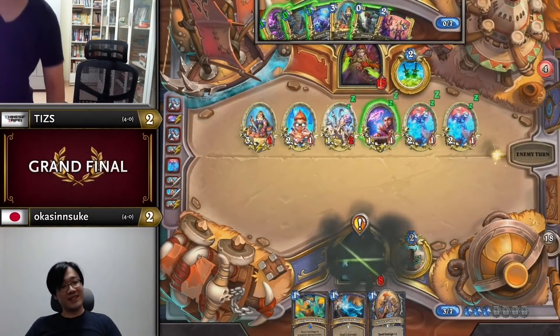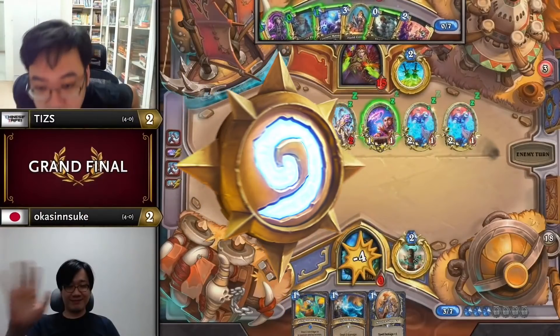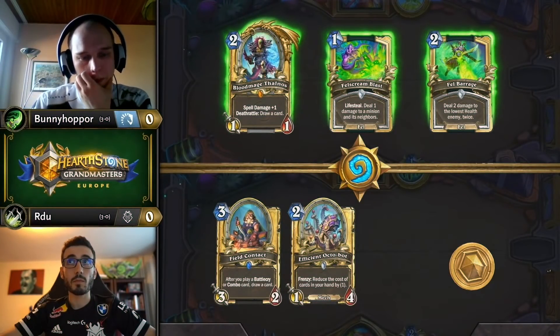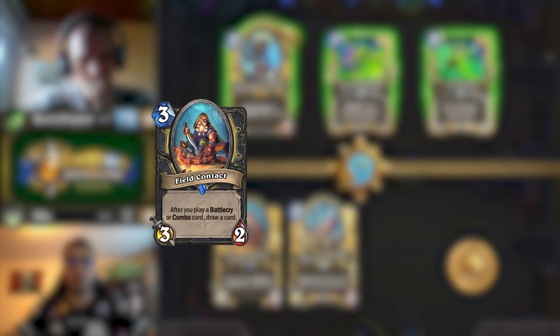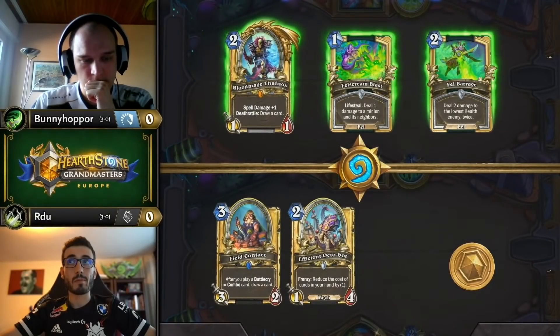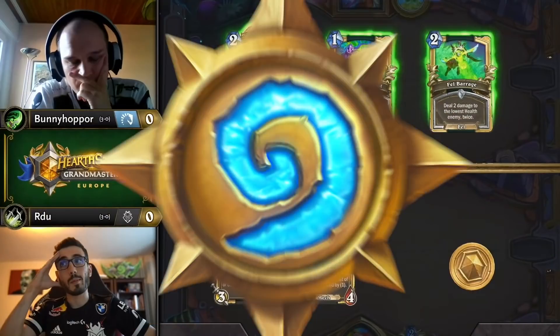The tough part is identifying which plan to go for: Combo? Board? Or a mix of both? No matter which gameplan you're going for though, 2 cards are absolutely essential: Field Contact for your draw engine, and Efficient Octobot for discounts and speeding up the combo. Octobot is an insta-keep in every matchup, and in my experience, Field Contact is too.